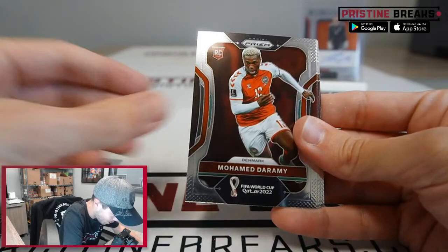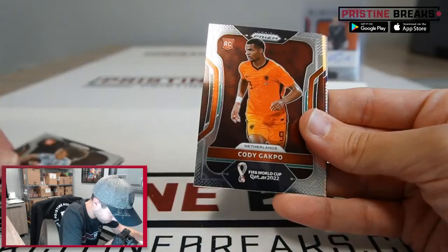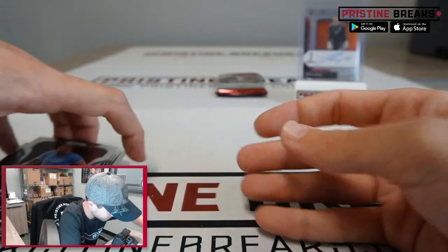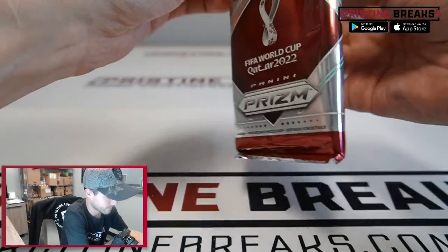All right, last two packs. Jan Vertonghen, Mohammed Daramy, Marquinhos, John Stones, Menqi Song, Hannibal Mejbri, Cody Gakpo silver, Yuta Nakayama, Ko Itakura rookie, Granit Xhaka, Ferran Torres, and Jose Maria Gimenez. One more to go, ladies and gents — last pack.